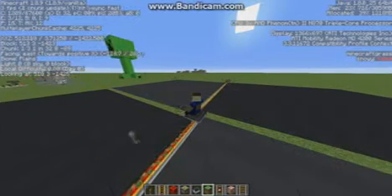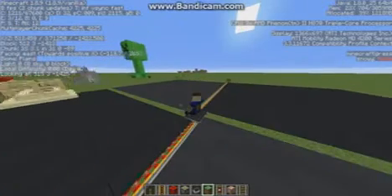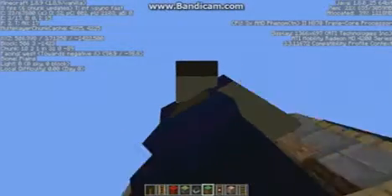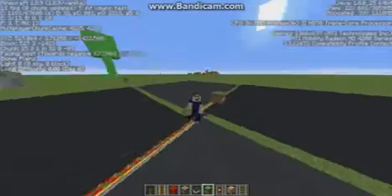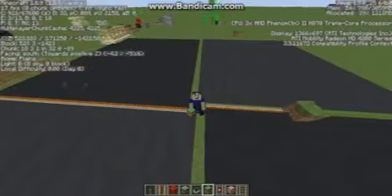Hello everybody, Pixeloid Pros here, and today as you can clearly see on the ground, the huge graphical glitch of minecarts. I've just discovered it and have not seen it anywhere else, but I'm not sure if anyone else has seen it. Look — I am in third person, and the minecart apparently looks like a board with HUGE transparent squares.